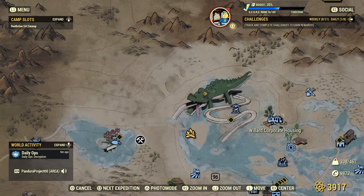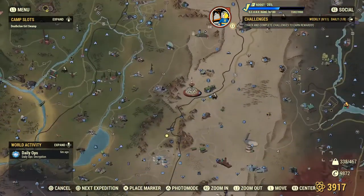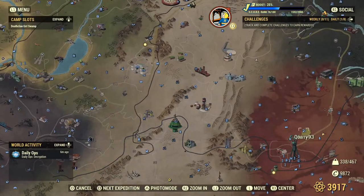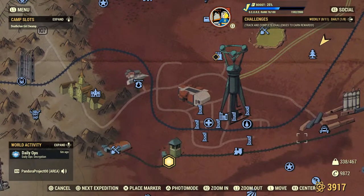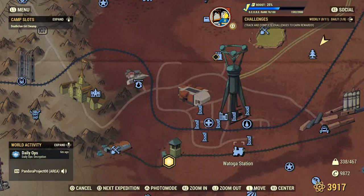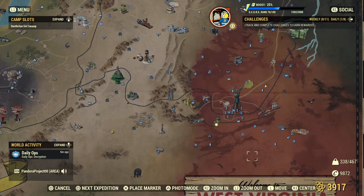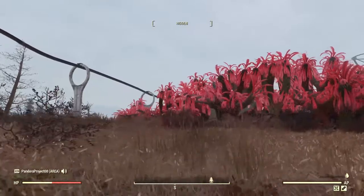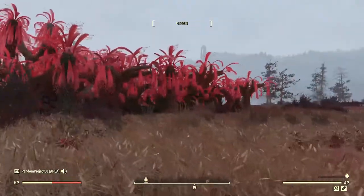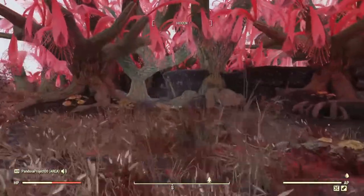Let's go ahead and check out the Veiled Sun Grove. It is just north of Watoga — here's the Watoga train station — and we're in the lower right-hand side of the map. It's one of these pink forests. I will not be engaging any hostiles if I can help it; I'm just going to be showing you the locations.